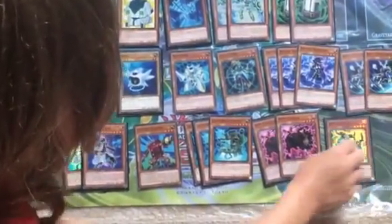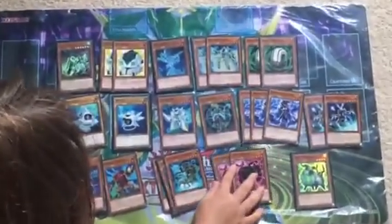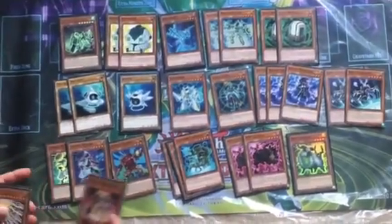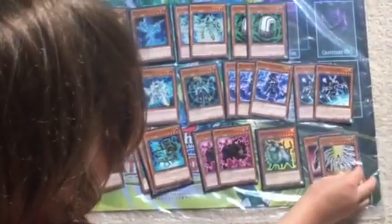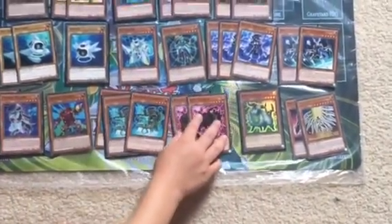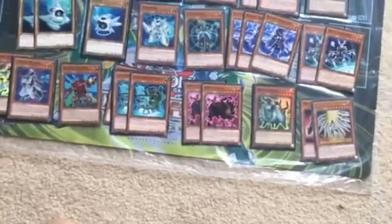Ram Cloudier's effect is really good — you can tribute one monster and then bring a Cyberse monster back, like Decode Talker, any of those guys. Mech Knight Orange Sunset — pretty good. Mech Knight Yellow Star — I'd suggest them because they've got really good defense and you can special summon them if there's more than two cards in the same column. And finally, a Dual Summon — really good and great for this deck.